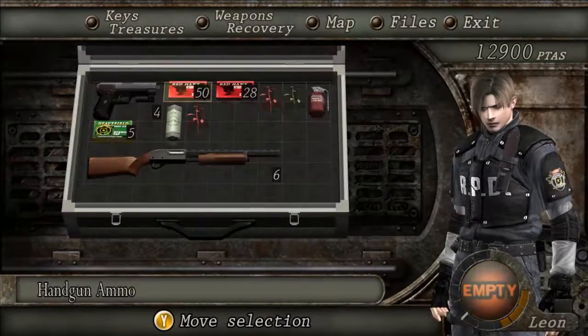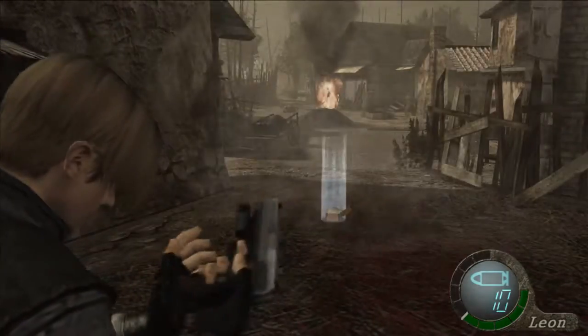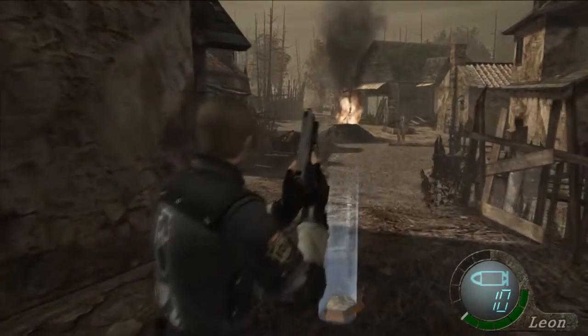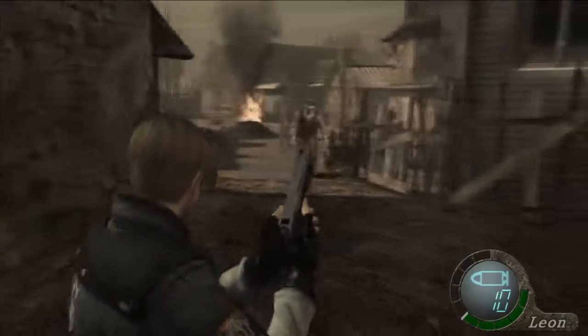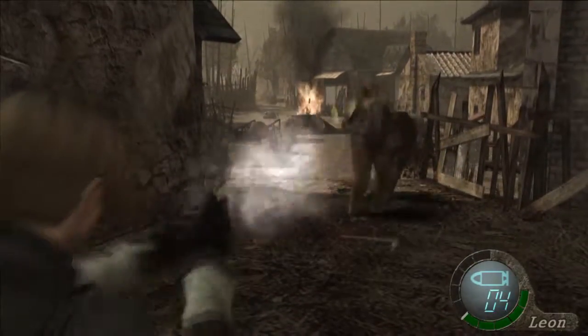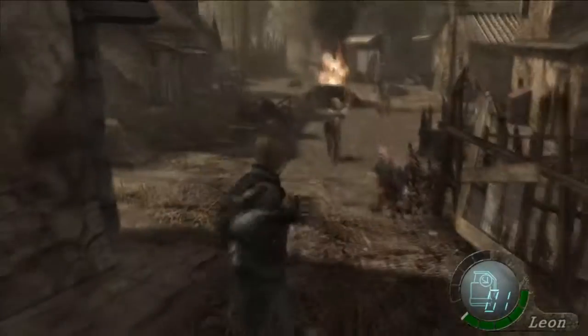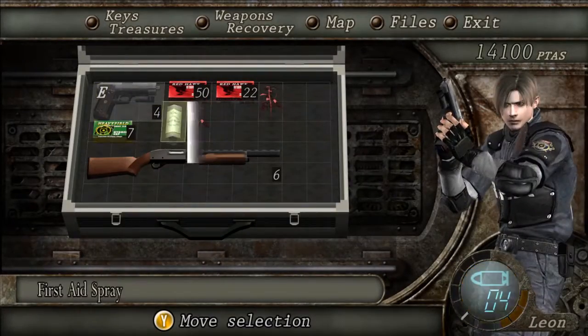Going back to what I said earlier about Resident Evil 1 and how it was a B-movie horror flick, Resident Evil 4 has some of that DNA left in it as well. The main character, Leon, is constantly making wisecracks and funny observations about what is going on around him. One such quip is at the end of the first village encounter. After everyone leaves the village, Leon says, short of breath, "Hey, where'd everyone go? Bingo?" It's stuff like this that keeps the pace and flow of the game at such a steady clip. When you aren't fighting for survival, the game is kind of poking fun at itself too.